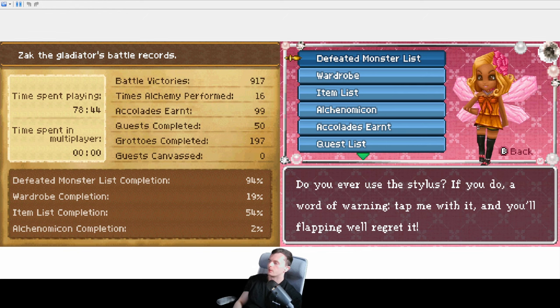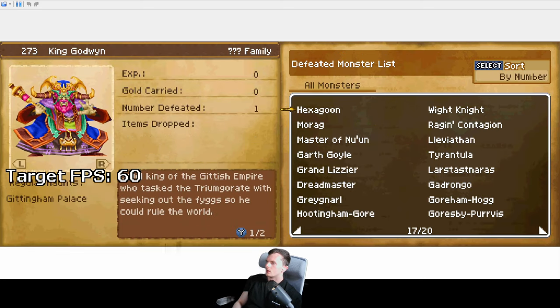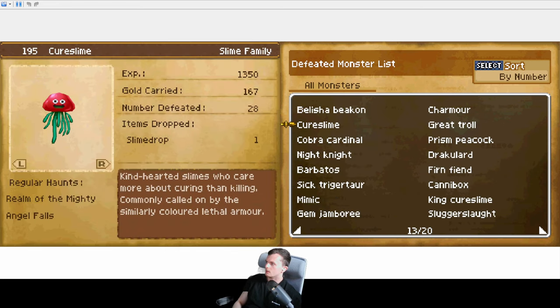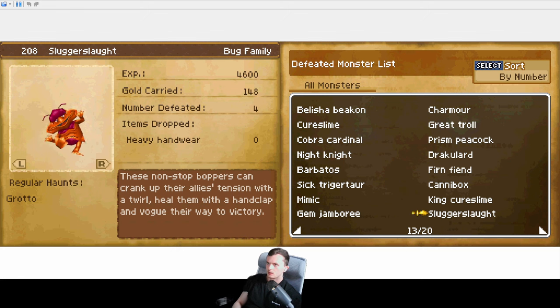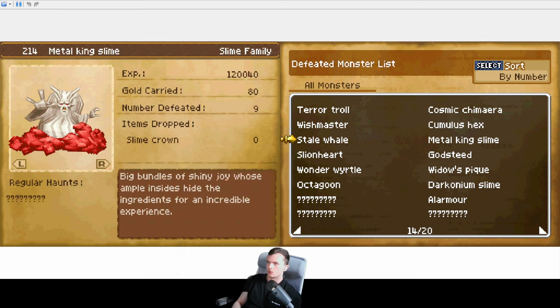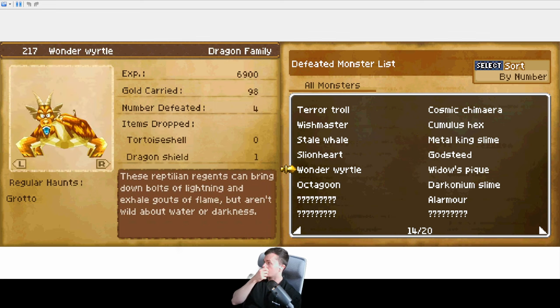I'm playing on TV so no stylus — that would be insane. Let's have a look. There's the ice ones and there's all the cave ones. Is that cave? Yeah. The cave ones start I think with the King Cure Slime, and you can see we've got all of them now — Slime Heart, Godsteed, Widow's Peak, Wonderworld. So that's cave done. Next we are onto an ice grotto.